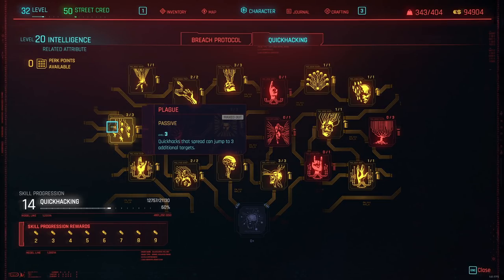Then you want to go to Plague. Plague is a perk that makes your quick hacks spread to 3 additional targets, and you want this one as well. Perks like Contagion now suddenly apply to everyone in the field, because Contagion will spread to 3 additional targets. Get 3 points into this for the maximum number of additional jumps, and you will see how fast you will be killing everyone.